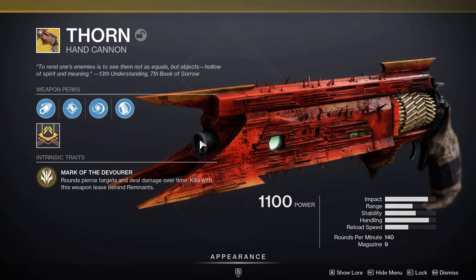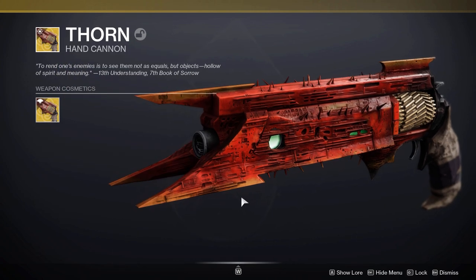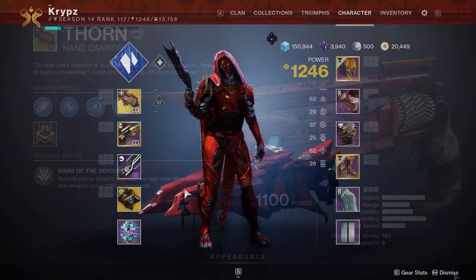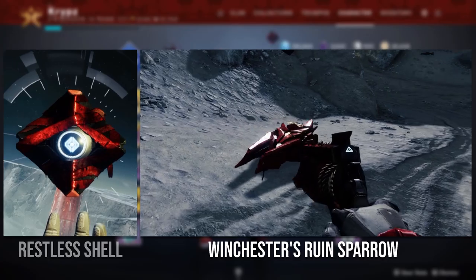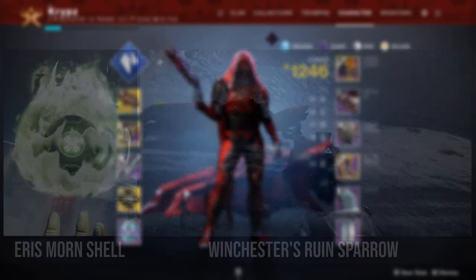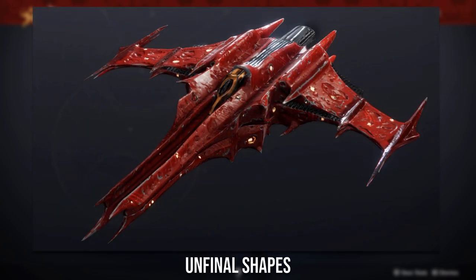The weapon that goes with this set, just like the Warlock version, is the Thorn with the Heretic Robe ornament, which is currently purchasable from the Eververse Archive. As for the Ghost Shell and Sparrow, I would use the Restless Shell with Winchester's Ruin — both are from the Fest for the Lost Eververse, but you can also use the Eris Morn Shell if you have it. For the ship, I would use the Unfinal Shapes with the House of Mayrin shader, as it flows very well with the set.